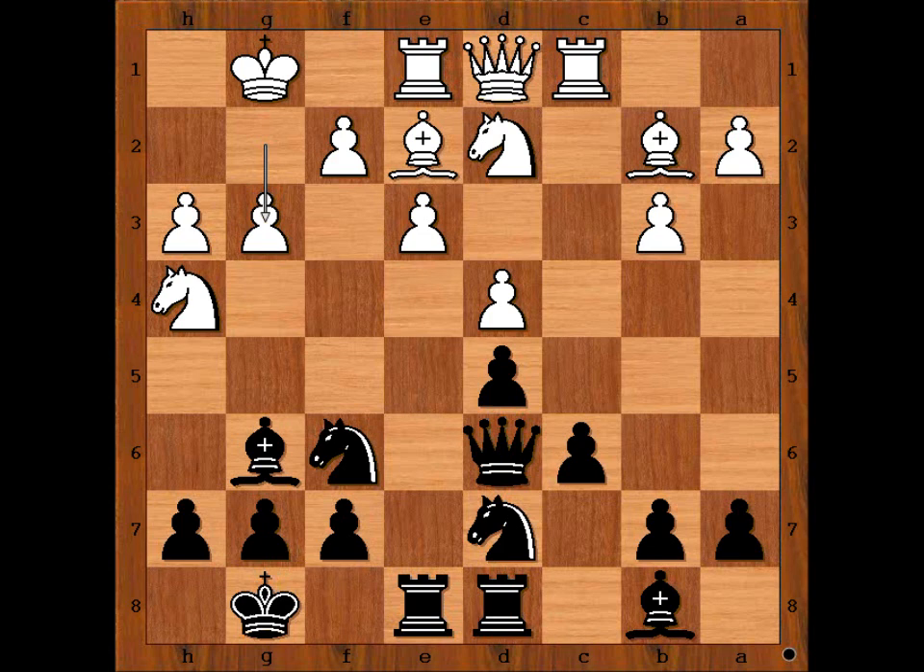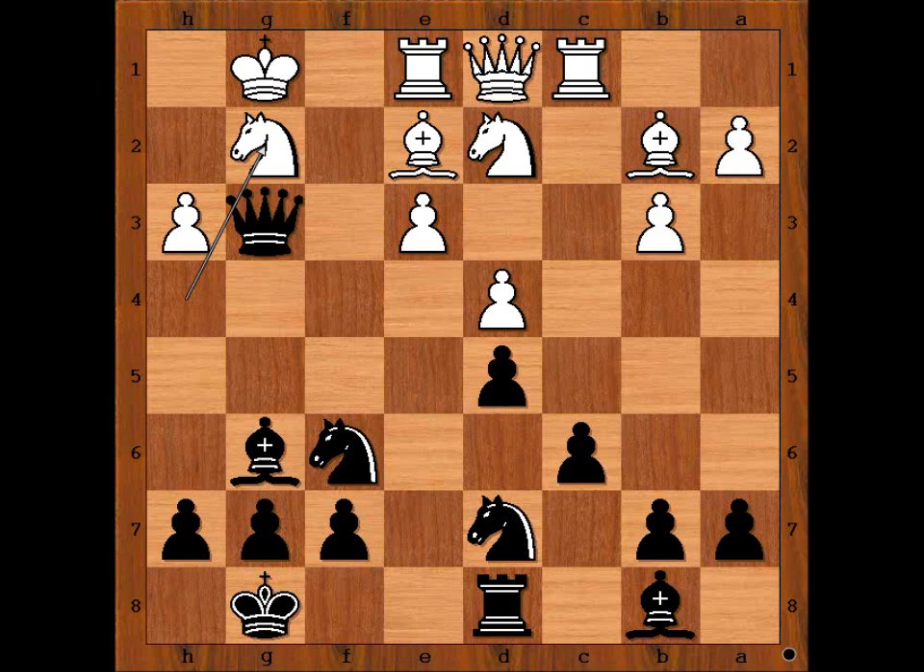Black to move — what would you do? Maria found a very interesting move. If you wish, you can pause the video and try to find the best move for black in this position. Maria Neville Selaya captured the pawn on E3 with the Rook — kaboom! Pawn takes Rook. Queen takes on G3 check, forking the King and the Knight. Knight to G2. For the sacrificed Rook, Maria got two pawns plus the attack.